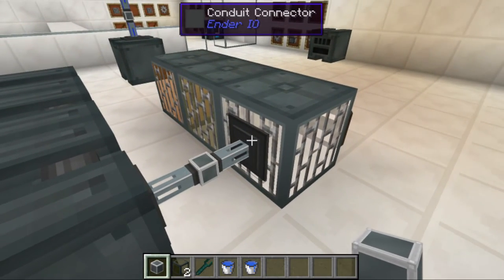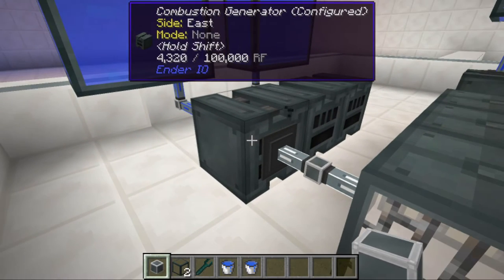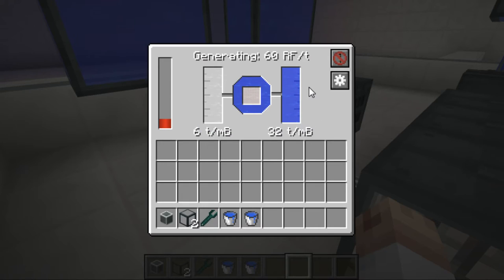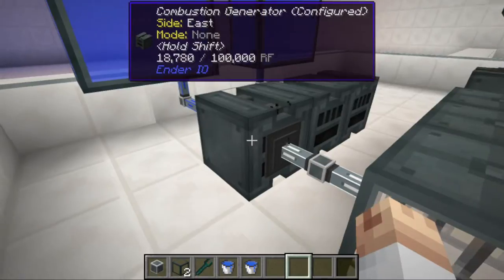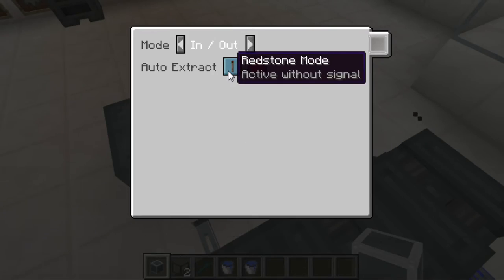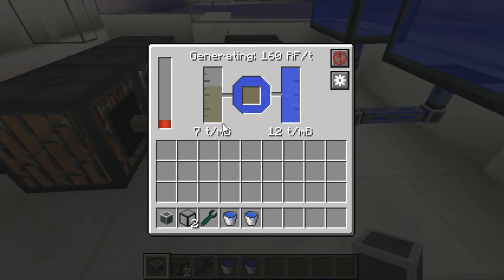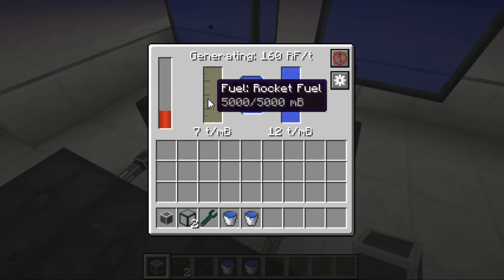Change the settings from the conduit connector to 'Active' and it starts flowing in. Right click, change the setting, and you can see the water comes from the reservoir and RF starts to be generated. Let's try it for the rest of them — right click, change, and it all starts going in.